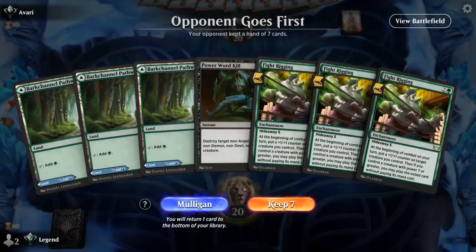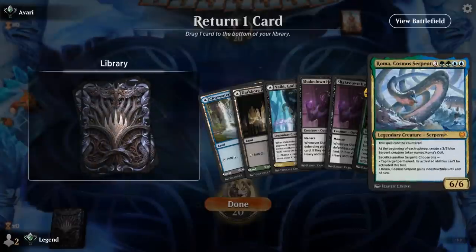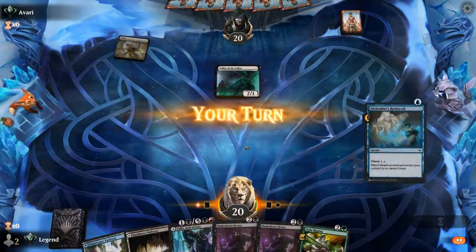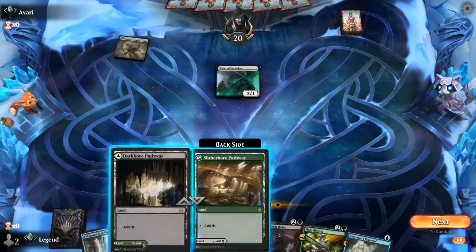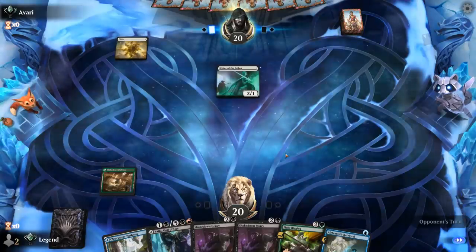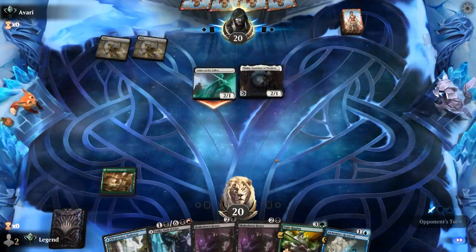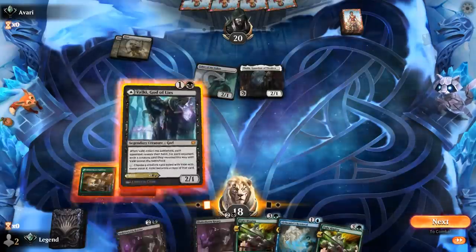It does feel bad mulliganing when we have Fight Rigging in hand, but this new hand is just miles better. Bottom Koma, and we just need a third land to be in business. We're up against white aggro, so our first hand definitely would not have worked. In terms of mana we need green and black, so this Pathway goes on green. We can even play turn two Valki. Thalia appears — that's going to make our rigging more expensive, so now we need a couple more lands.